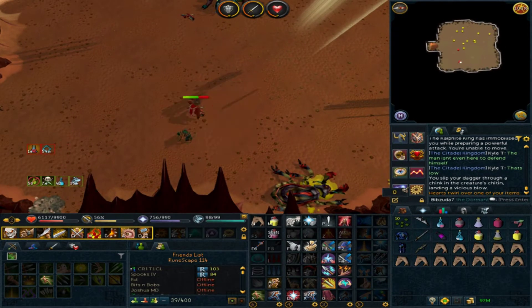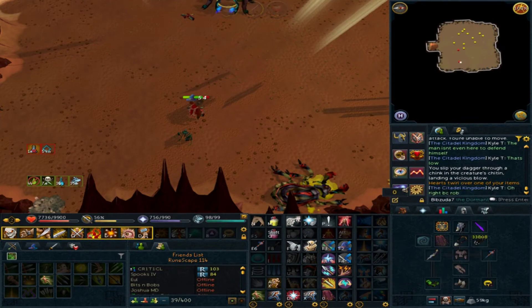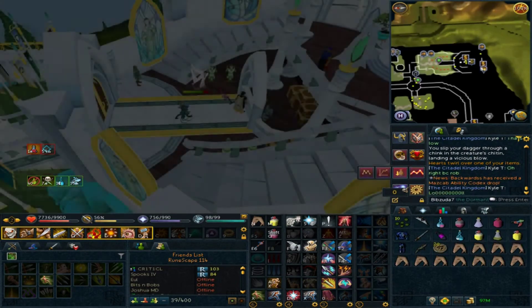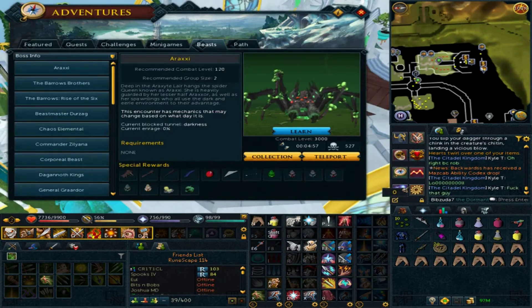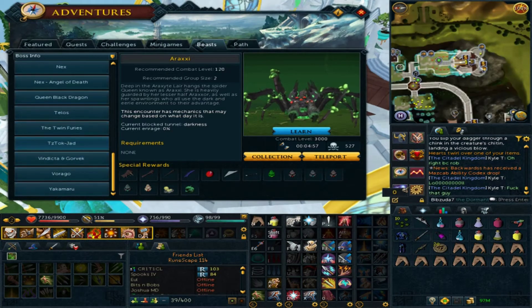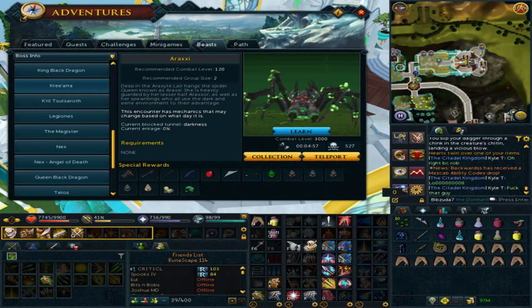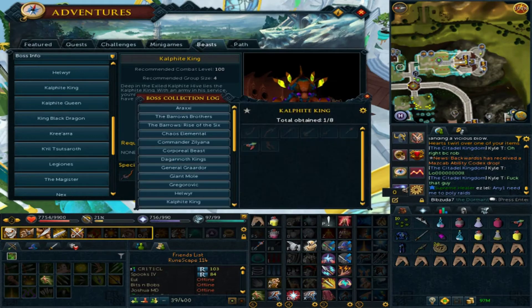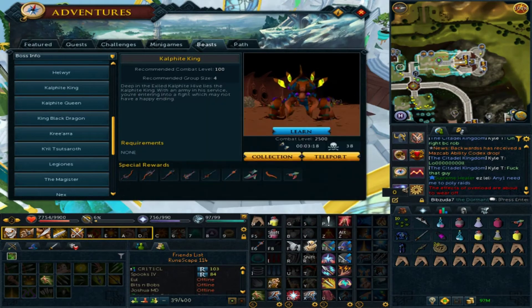Perfect chitin — nice, finally got it. The first tier-90 defender material. That is part of the collection for Calphite King, I guess. Gonna have plenty of those by the time I get all the drygores, but yeah — perfect chitin from Calphite King, pretty sweet.